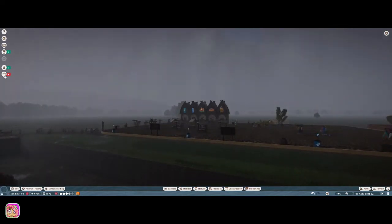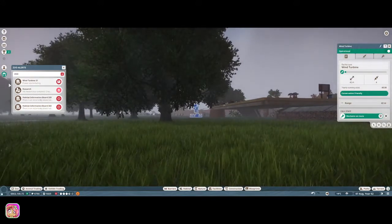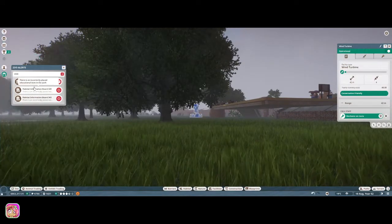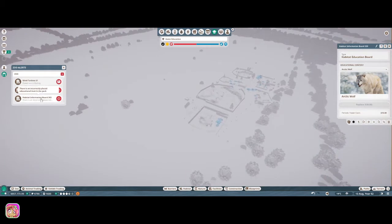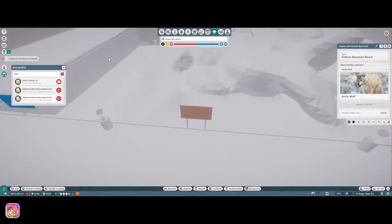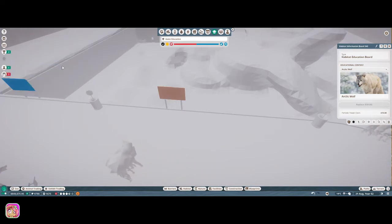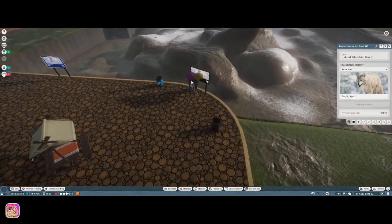One thing I can't figure out — other than all these things breaking — is we keep having an issue with these information boards. For some reason, it says it's on the wrong animal but it's not. This board is looking at the arctic wolves and I don't know, maybe it's because the habitat gate isn't close enough. I have no idea — they're just staring right at the thing.